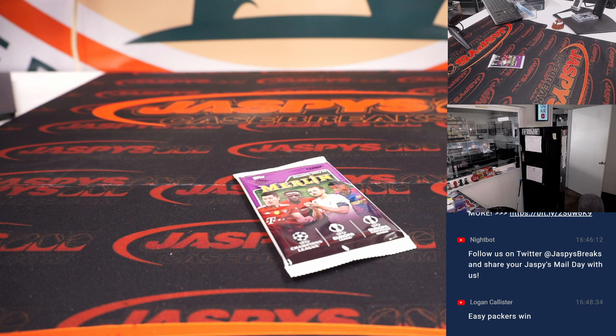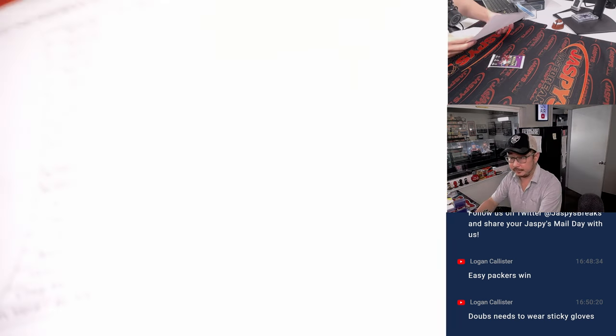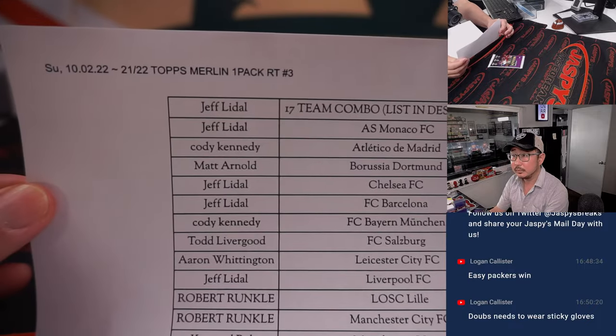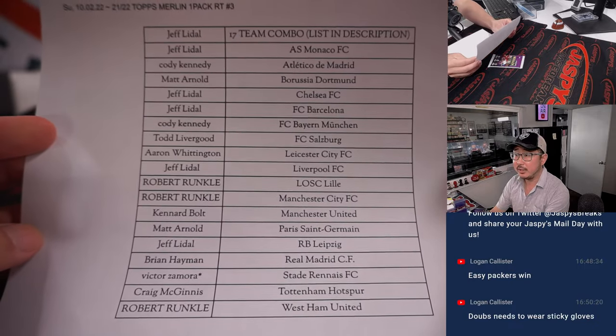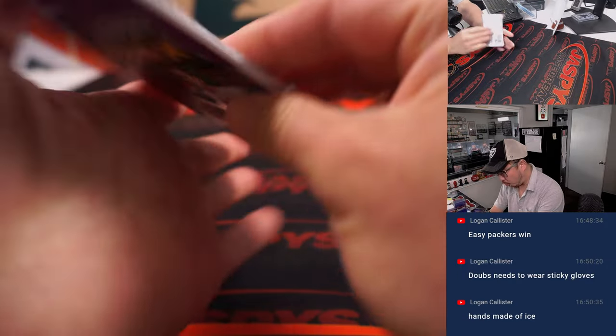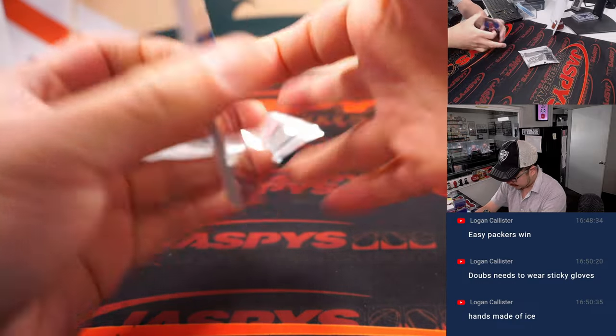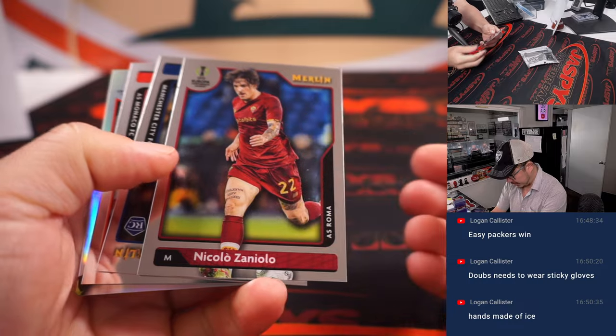There we go, let's go printer. There we go. All right, and there's the full list right there. No trades. Just a quick little, what, four cards in here — that's it. The whole point of this is he's going to get into that next round. But it's a hobby pack, so there could be some surprises here.